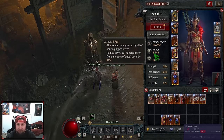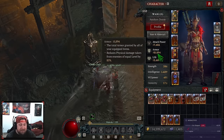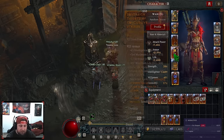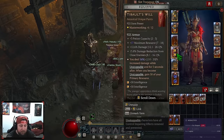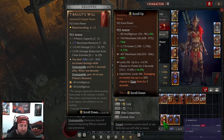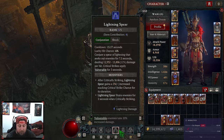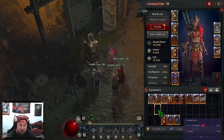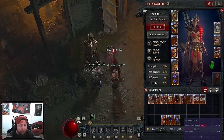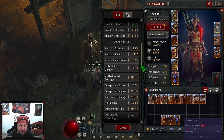If your armor is really low you could run Juggernaut or Disobedience on the pants, but I'm at 10,000 armor — way over cap — so it's not needed. Concussive Strikes is pretty fun. You could also take Ever Living for damage reduction, or the passive that gives damage reduction when you cast a conjuration. All of those are fine options.